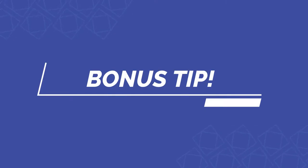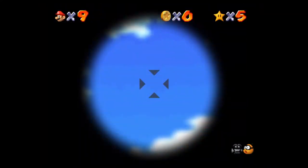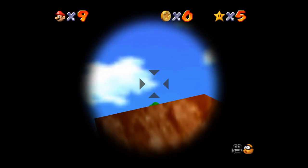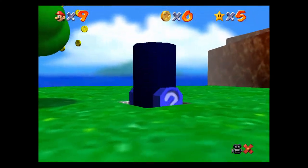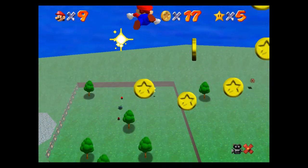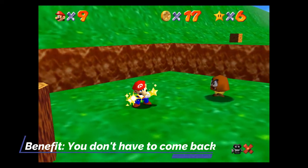As a bonus tip for those who want a little bit of a challenge: you can actually complete the Wings to the Sky level without the Wing Cap. You basically need to load Mario into the cannon on top of the little floating island and shoot him through the 5 circles of coins — basically doing the same thing as if you had the Wing Cap, except you're going to have to launch him 3, 4, maybe 5 times until Mario flies through the center of all 5 rings of coins. It's a little more of a manual process, but you can knock this out within about 5 minutes. The benefit is that you don't have to come back to the level later after you've gotten the Wing Cap.